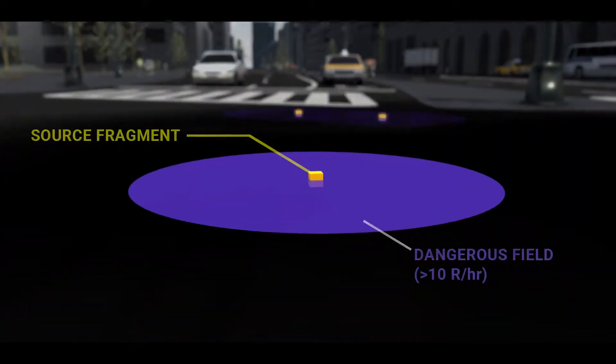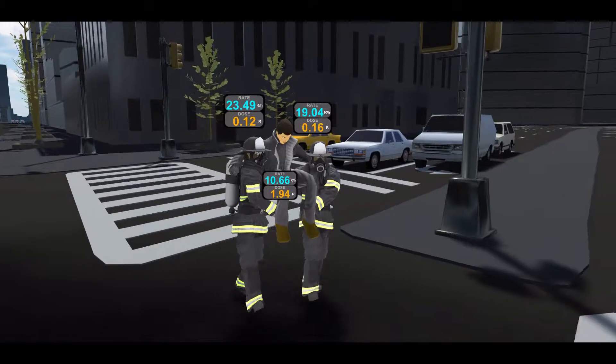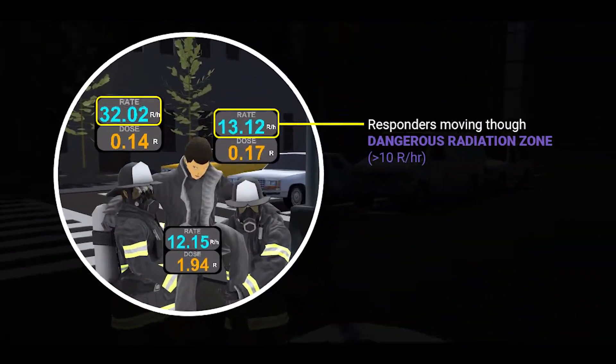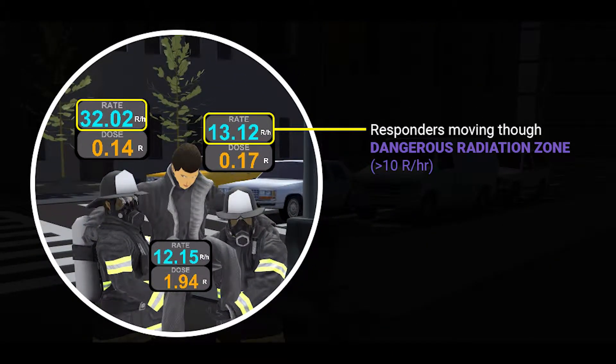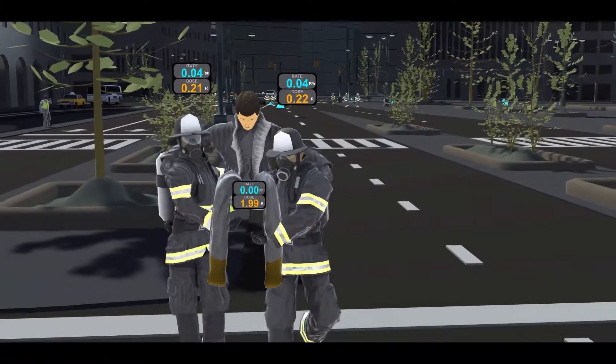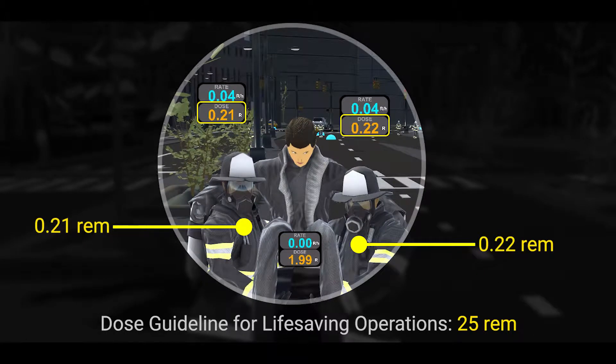The existence of a significant dangerous radiation zone greater than 10 R/hour is unlikely but possible. Even in an extreme case with a very large radioactive source causing an extended area of dangerous radiation fields at the incident site, it would be unlikely that responders would receive a dose higher than the 25 rem guideline for life-saving operations. Rapid rescue of casualties and minimizing time spent at the scene of an RDD is the best method for keeping radiation exposures ALARA.